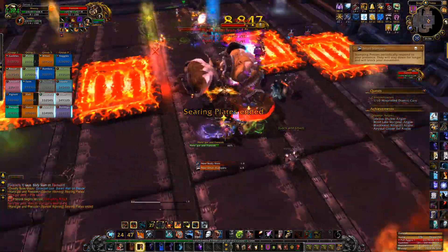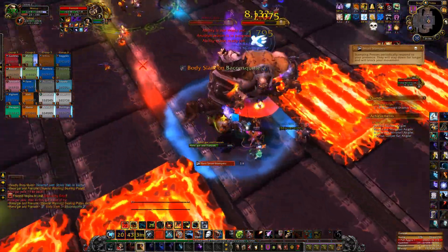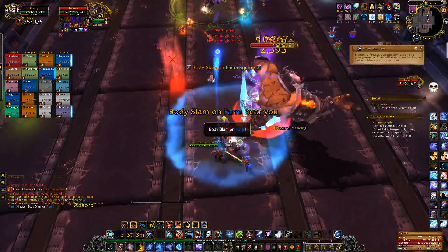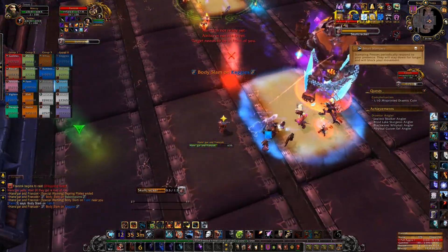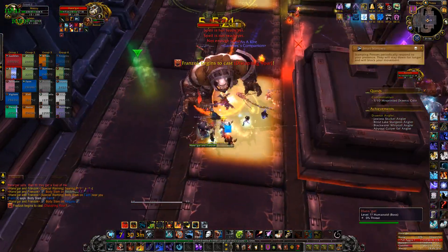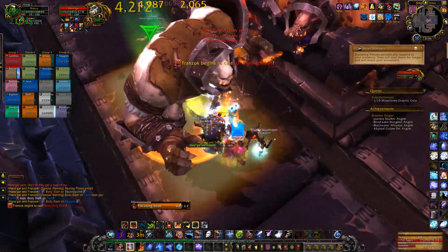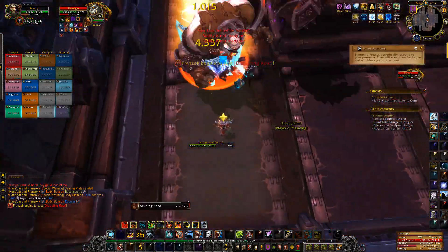5 seconds after the segments start to glow, the raid leader calls out 'next' and everyone moves to the segment to the right. Again we wait 5 seconds, wait for the raid leader's call, and move over. Rinse and repeat until you hit one of the transition phases from heroic mode. If someone accidentally activates a segment too far, the raid leader can call out 'move 2' so that the entire raid moves 2 segments and is still in the same position relative to each other.